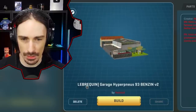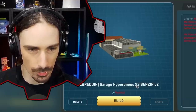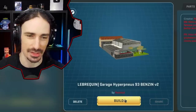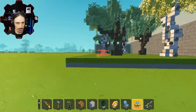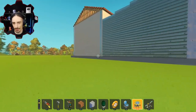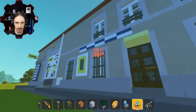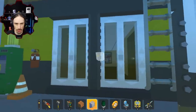Up next by Red Skull is the Vile Brequin Garage Hyperpneus 93 Benson V2 — that's a lot of words. Apparently this is a really cool workshop garage. I always go the exact wrong direction trying to find the front of something. I just realized I don't have shadows on — probably took a thumbnail somewhere. There goes the door — whoa, there's a lot of details in here.